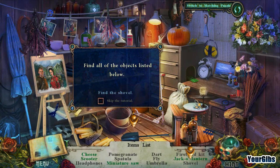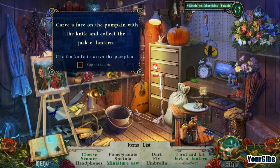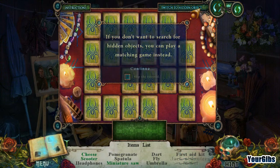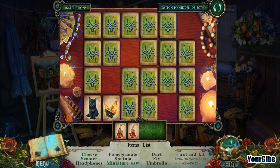There's an option to switch to a matching puzzle. The task is to carve a face on the pumpkin and collect the jack-o-lantern — just in time for Halloween. That is one awesome looking pumpkin. It looks like we're matching exact copies. Do you prefer the matching or straight-up hidden object scenes? I think having the option to do something else is kind of nice.